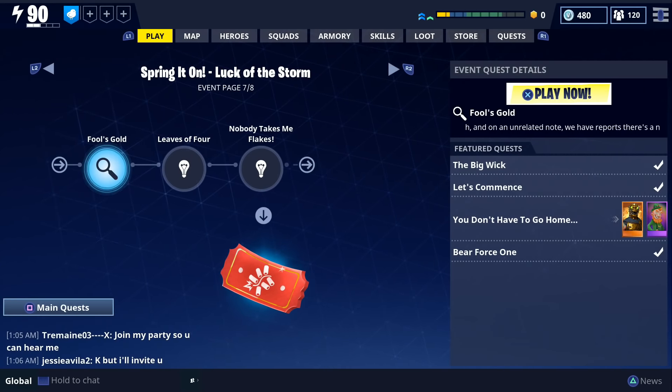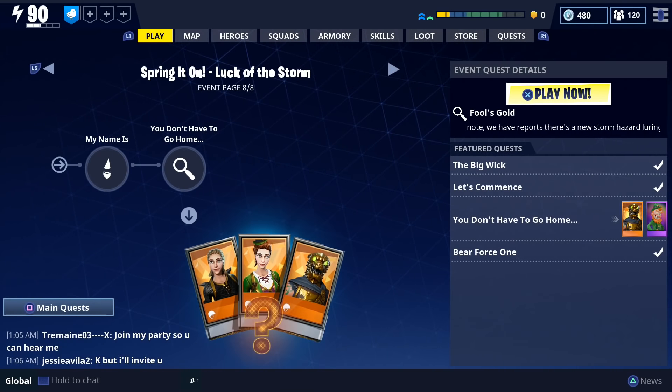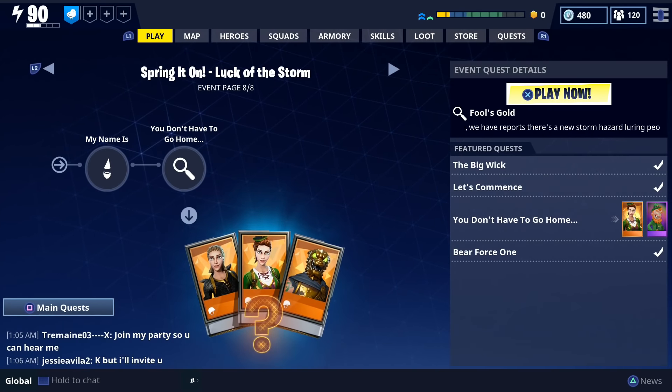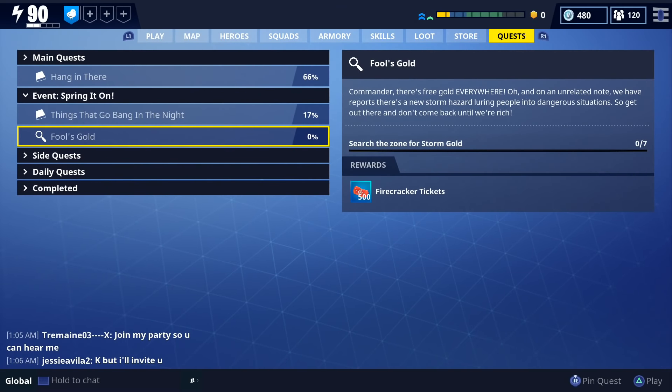The next thing I want to go over is the new Luck of the Storm quest. There are two pages of new quests — a total of three quests on the seventh page and two quests on the eighth page, so there's only going to be a total of five new quests. The first new quest is called Fool's Gold, and the reward for this one is 500 Firecracker Tickets. I completed this mission on the Rescue the Survivors mission in the Grasslands, and it only took me one mission to complete it.